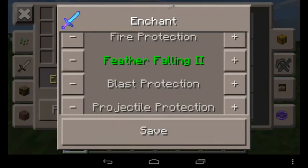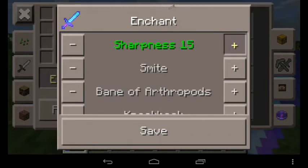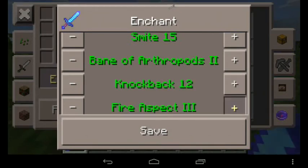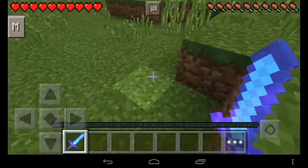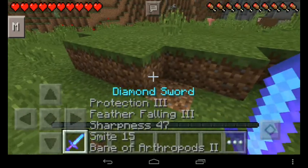It says 'tap items to enchant them,' so you can actually have an enchanted sword with Protection, Feather Falling — that looks stupid but it's awesome — Sharpness. Let's see how many enchants you can have: it's limitless! So that's my setup — Unbreaking 2, Looting 3, and you can also try it with Silk Touch, then tap Save and it will work. As you can see, it has Silk Touch.